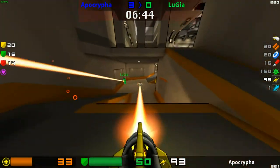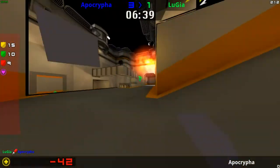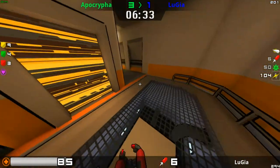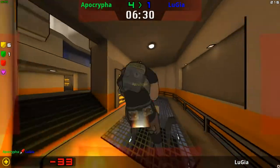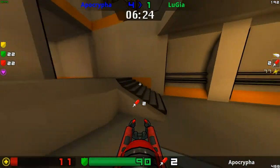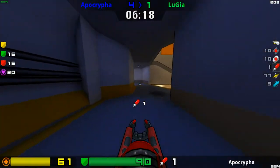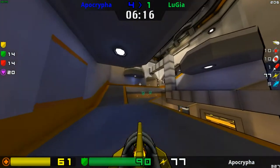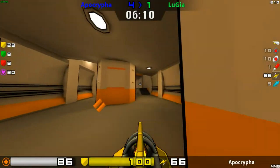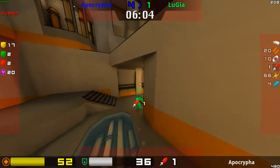Only one rail left, going to miss it. Now 17 health, down to 14 — can't afford to drop. Lugia going to get a beautiful rocket to finish that off, but very low himself. He's going to need this red coming up in about three seconds. Apocrypha has the timing, manages to get the kill and gets the red, but hasn't got very much ammo or health. Just looking for a bit more ammo — can't do a lot with one rocket, but at the same time you can do everything with one rocket.